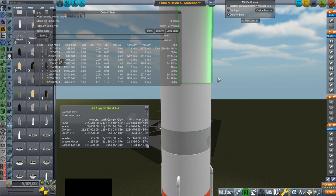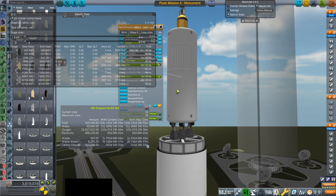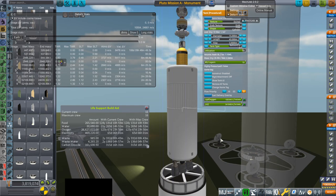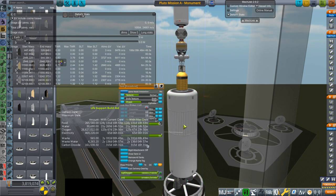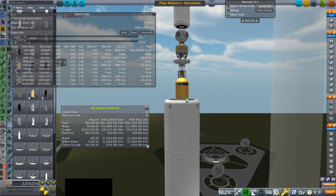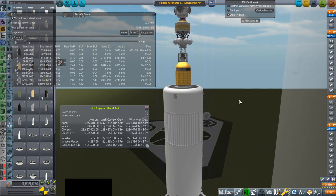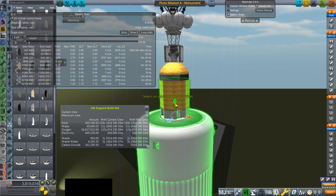So if we take off the fairings I'll show you the craft. We've got three M1 engines — this is the transfer stage. I decided to just go with the balloon cryo tank. It'll give us enough delta-v to get to Pluto. It's basically a Saturn first stage kind of tank — 2,340 tons. Then we've got an ion engine stage here, though they're clipping into the tank because of the procedural decoupler.